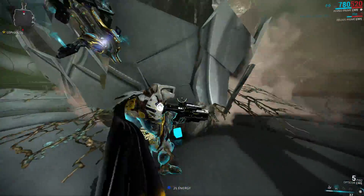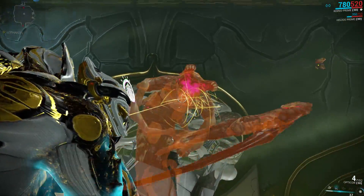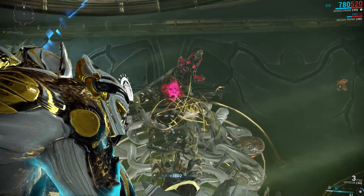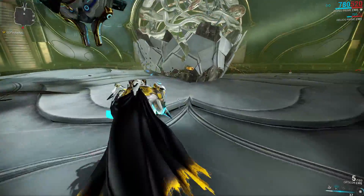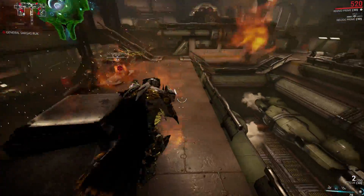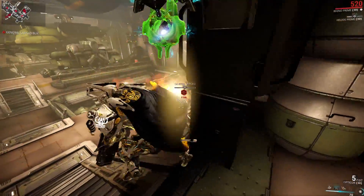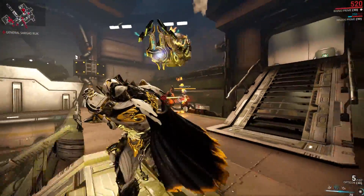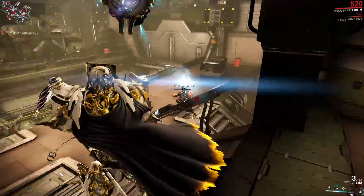I also broke Lephantis — probably because of the disintegration effect, but maybe also because of the amount of burst damage. When I shot one of the heads it just disintegrated and the broken floor stayed there for the rest of the fight. Then I did Nightmare Sargas Ruk hoping the damage ceiling per weak point could be broken with hundreds of thousands of damage per shot — but it unfortunately doesn't work. There's just a set amount of damage each weak point can take and there's nothing you can do about it.